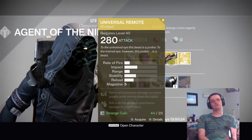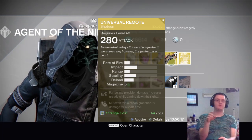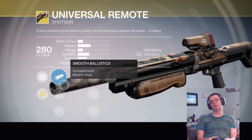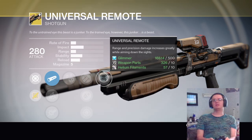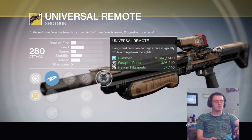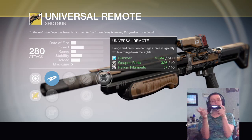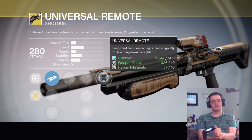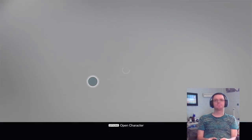The Universal Remote is a primary shotgun, meaning you can hold it as a primary weapon. It does kinetic damage obviously. Universal Remote's range and precision damage increases greatly while aiming down the sights. And crowd control — kills with this weapon grant a bonus damage for a short time.